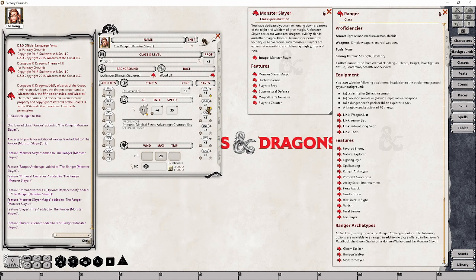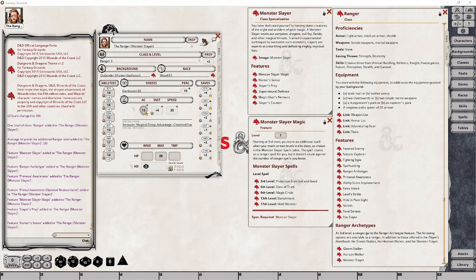The first feature rangers of this class will gain is called Monster Slayer Magic, and it grants your character spells they would normally not have access to in order to counter the abilities of their foes. Your character will initially gain access to the Protection from Evil and Good spell, but will gain additional spells at levels 5, 9, 13, and 17. These spells will always be accessible to your character as long as they have a free spell slot, and will not count against the total number of prepared spells.